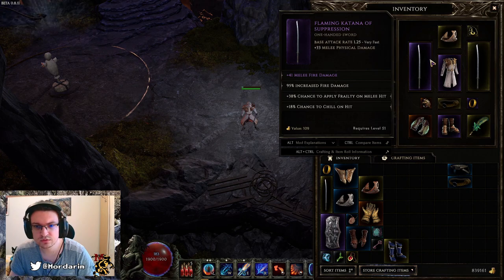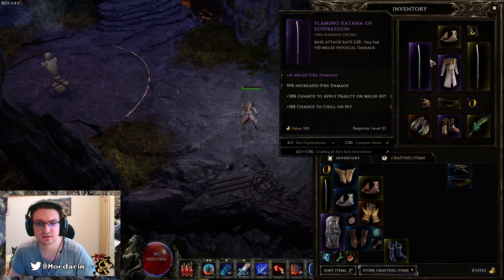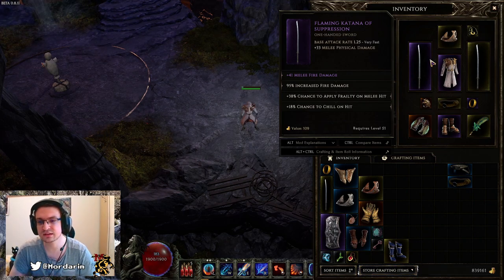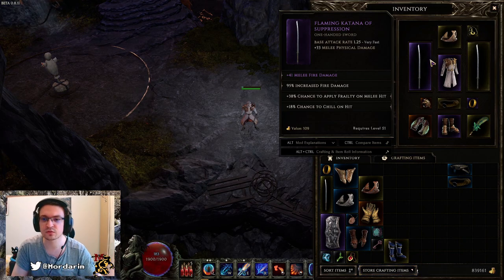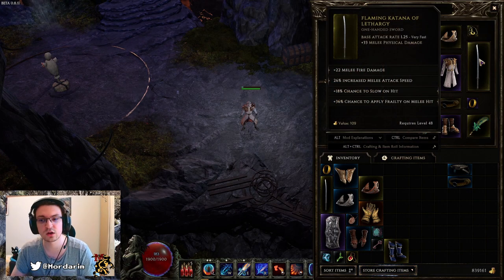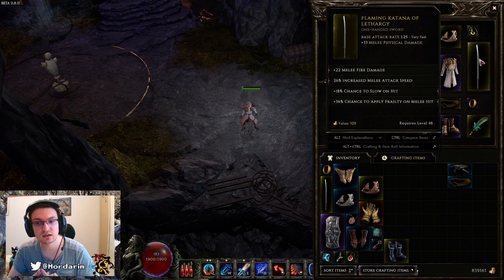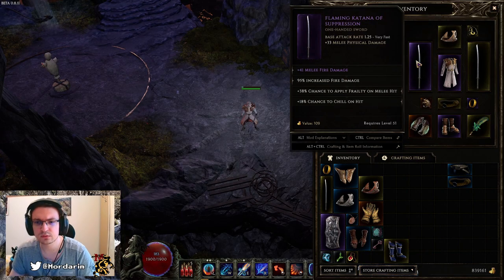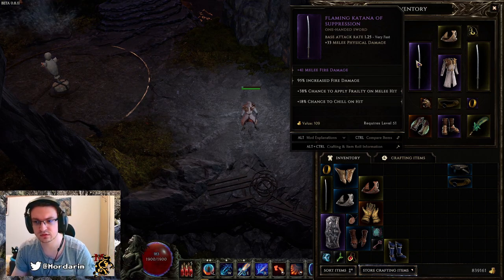As for swords, I am using one with melee fire damage — a katana — and increased fire damage. Additionally I have Frailty on melee hit and Chill on melee hit: Chill decreases action speed and Frailty decreases damage enemies deal to us. On the second weapon we are using melee fire damage because melee fire damage is king, and increased attack speed — we want additional attack speed. I also included increased fire damage because we need to balance our increased fire damage.